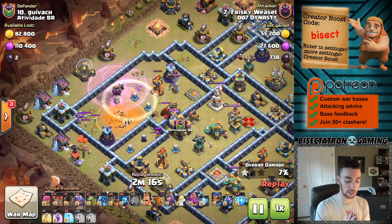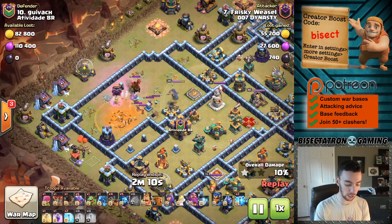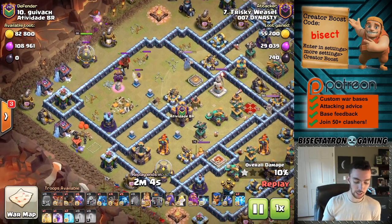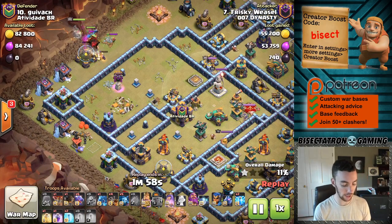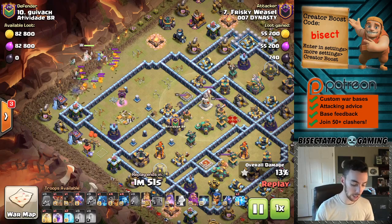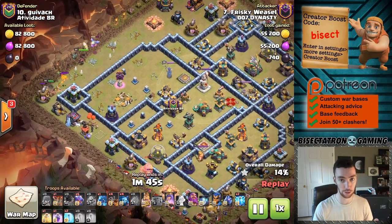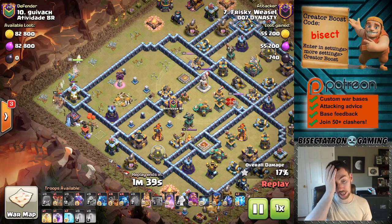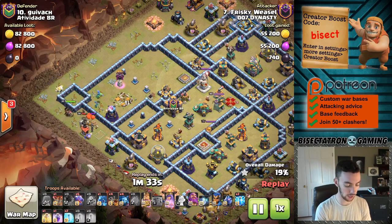In this case, once again using the Blimp for the Town Hall, which I think is a good move typically. Instead of Yetis or Sneaky Goblins, goes ahead and uses the Blizzard Technique to also get that Inferno Tower and a few other buildings in the area. The CC comes out — just going to deal with it with the Queen. Once again, if you take out the entire Clan Castle troops, then you can use your Royal Champion wherever. If you have a situation where the CC is deep in the base and doesn't get lured, then use your Royal Champion later once you know it's not going to lure out any additional Clan Castle troops, like a Lava Hound, which oftentimes there is at Town Hall 14.